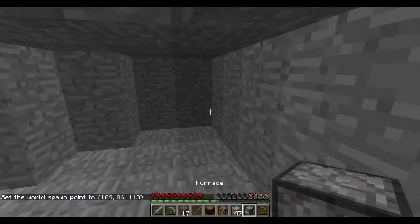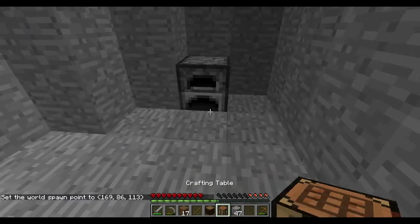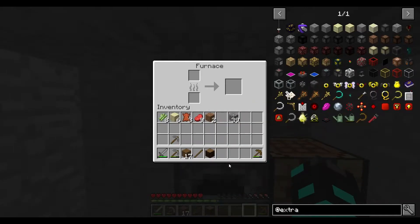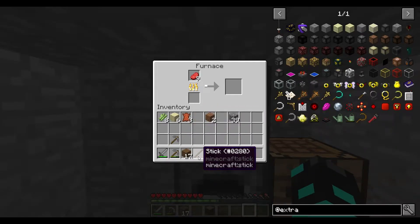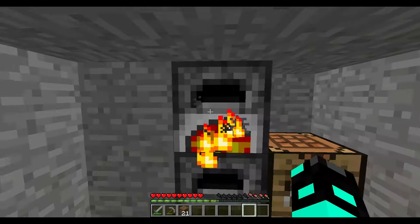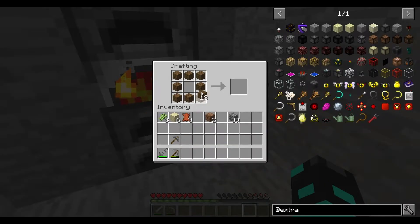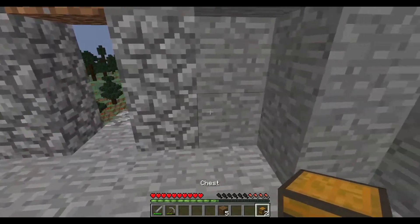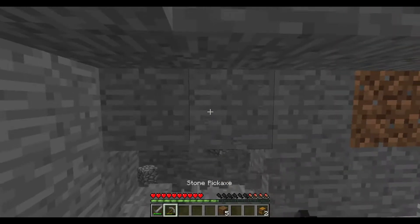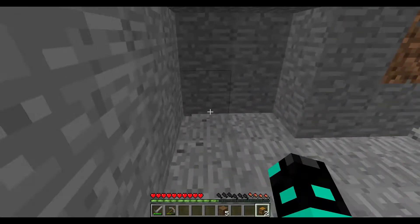We got this. Furnace goes here, crafting table goes there, and let's make one more furnace. We need coal at the moment, so I'm just gonna do this for now. I need a chest. I'm gonna build a little out thing and put it right here.